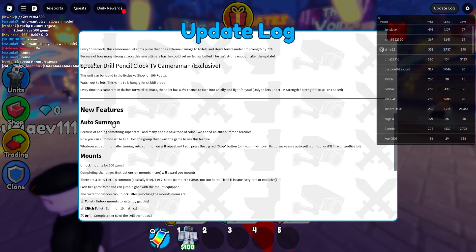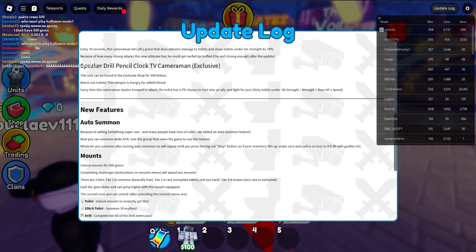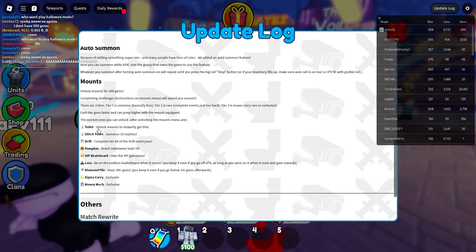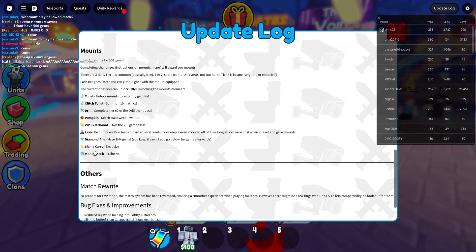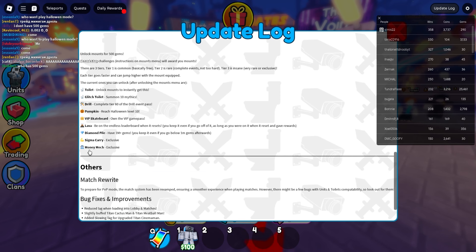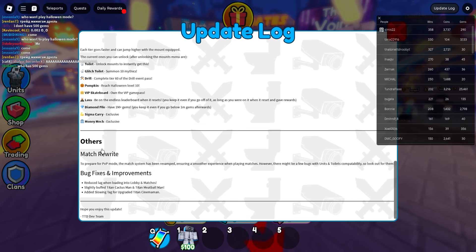We got the new Outer Summon, with something super rare added and many people have tons of coins, so that actually sounds amazing. We got new mounts and toilet unlock mounts — and sadly there's a glitch toilet. We got a new drill, new pumpkin, Halloween level 10, VIP skateboard, Sigma Carry, money merge — overall a W — and then a bunch of other cool stuff added to the game.